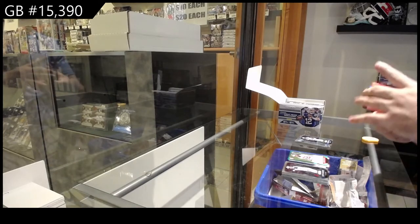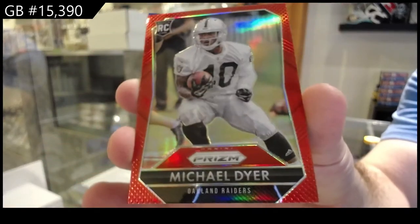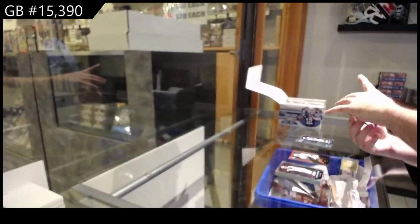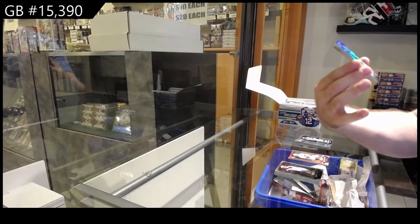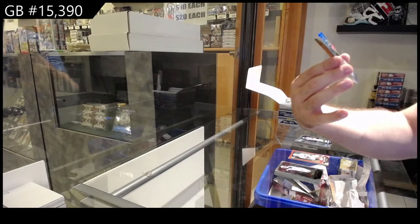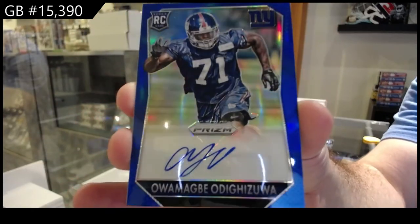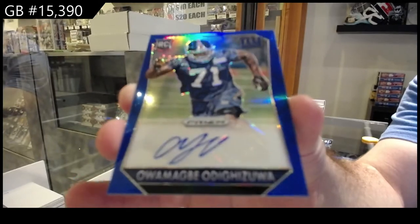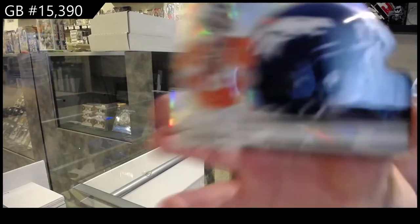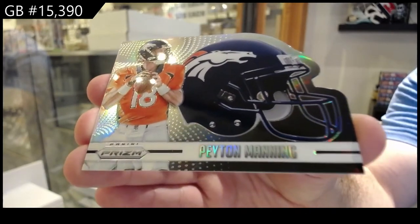We've got a red for the Raiders of Dyer — rookie red of Dyer. And a rookie blue autograph numbered to 99 of Odegazua for the Giants. And we've got a die-cut silver of Peyton Manning for the Broncos.